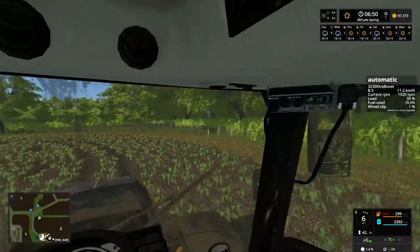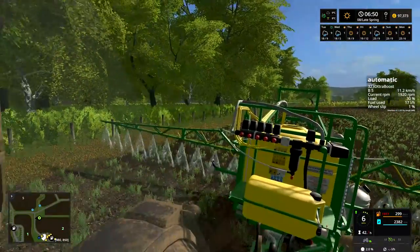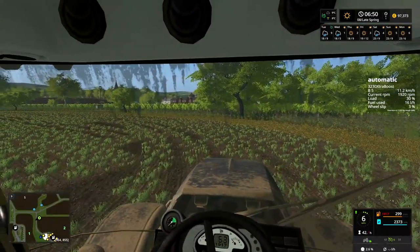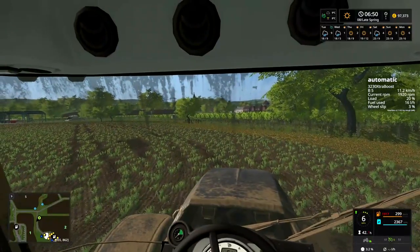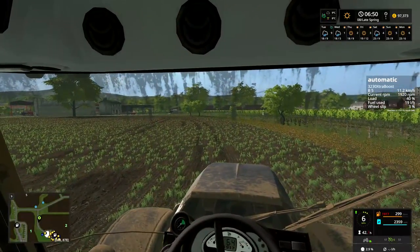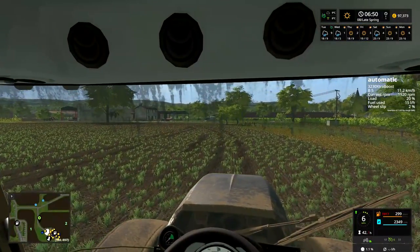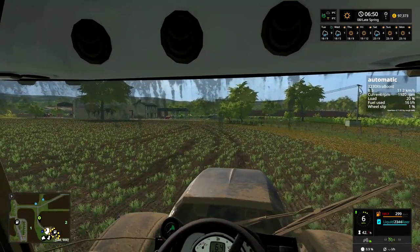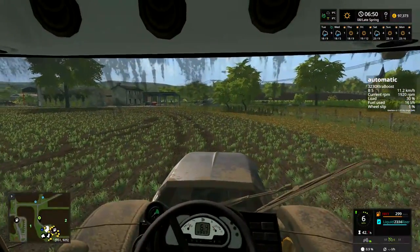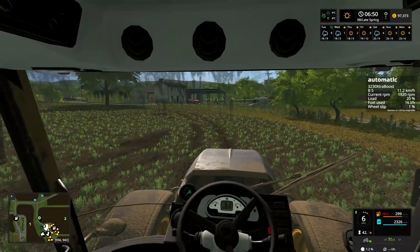Oh I know why it's doing it - because the tramlines are on ploughed ground. The ground response mod therefore reacts to the ploughed ground and puts a huge amount of wobble on it, hence that. Okay, well at least I figured it out. It doesn't really help in this situation, but at least I've figured it out. We should be right - we've been using the right implements, the right widths to make the right tram lines, we should be good.